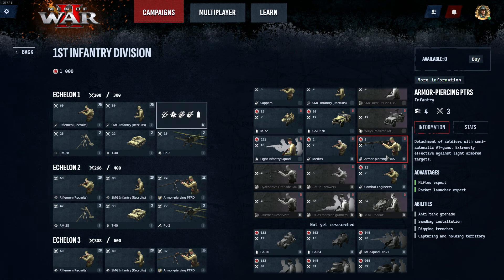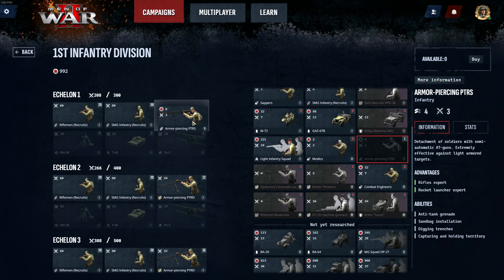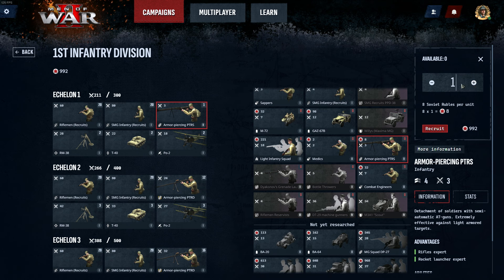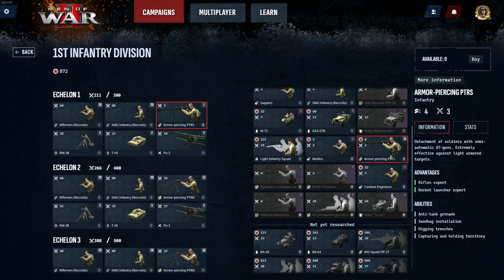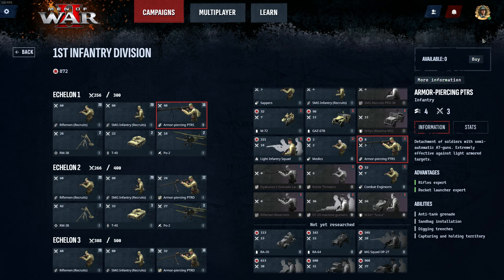So I'll swap them over. First I need to buy some units — let's buy one to start, then I can drag it over. I can actually have 16, so I can buy an extra 15 to fill that slot. It costs 8 manpower per unit. You can just type the number in — recruit them, drag the rest over, or click the button to fill them all up. We've now got all the PTRS squad units.